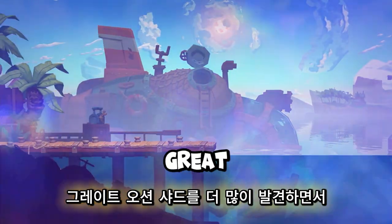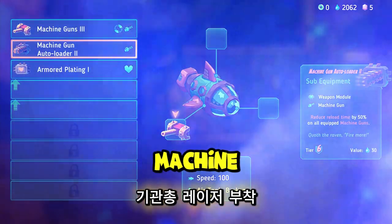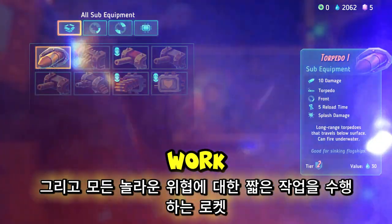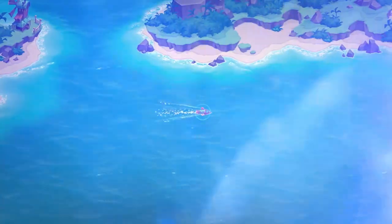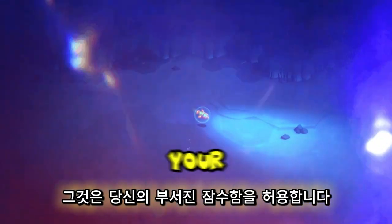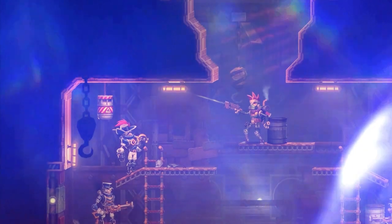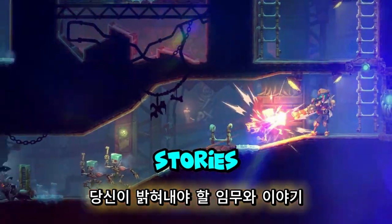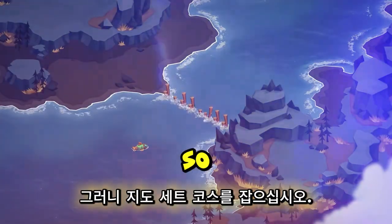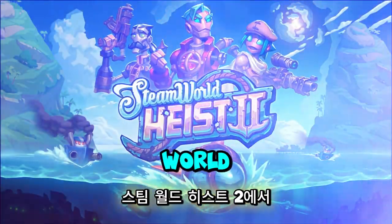As you uncover more of the Great Oceanic Shard, you'll unlock new equipment for your submarine. Attach machine guns, lasers, and rockets to make short work of any marauding menace. Gain a speed boost that lets you discover new areas, and maybe even find an upgrade that lets your busted submarine duck back under the waves. The great sea shard is filled to the brim with secrets, missions, and stories for you to uncover. So grab your map, set course, and prepare for a heck of a heist in SteamWorld Heist 2.